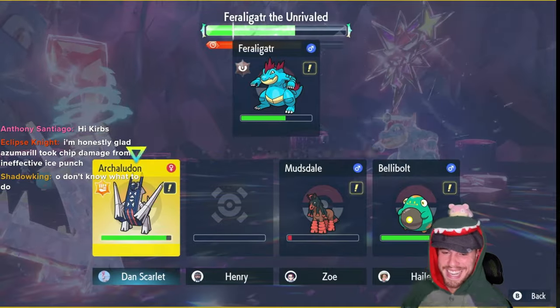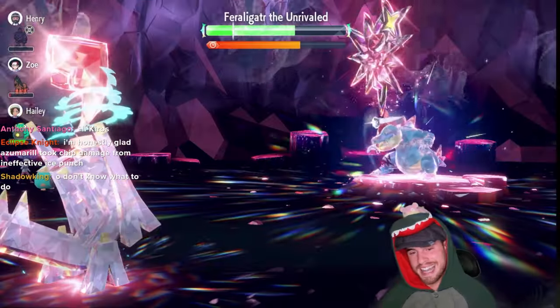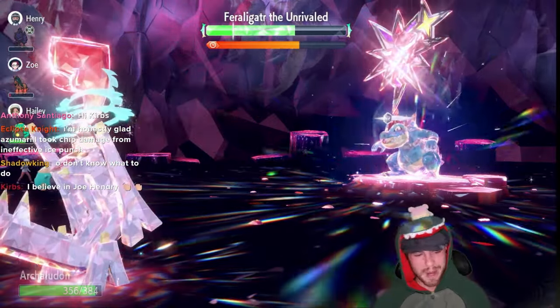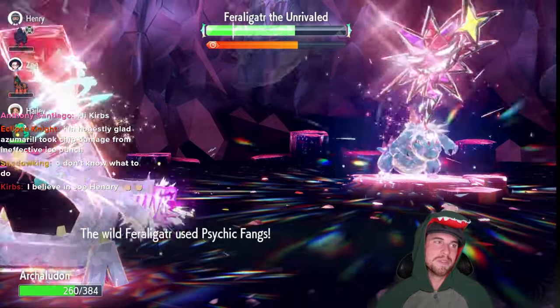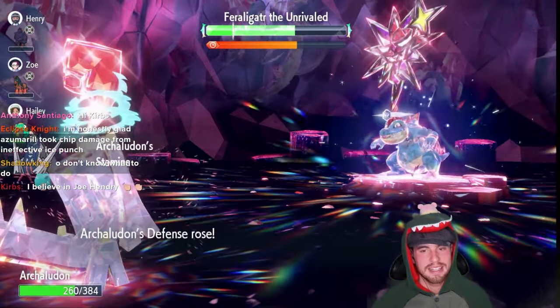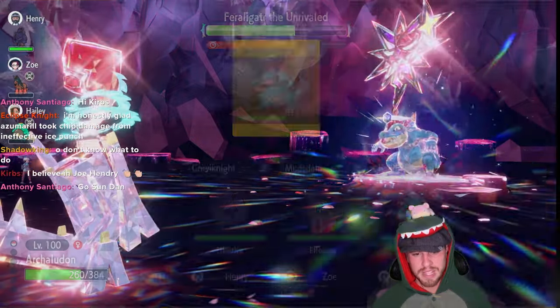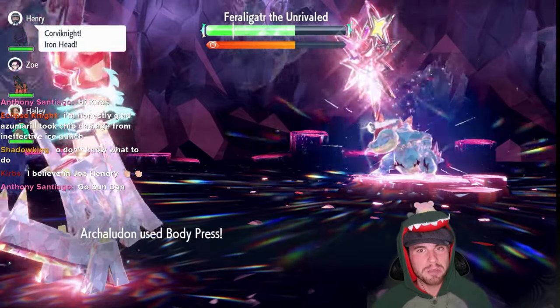Our stats are negated, so I'm going to use Iron Defense here. That's going to make sure we don't take too much damage and it will power up Body Press. Of course, I forgot to PP Max Body Press — you'll probably want to do that just in case. In my testing so far it's been working great. From this point on, just press Body Press and you will win.